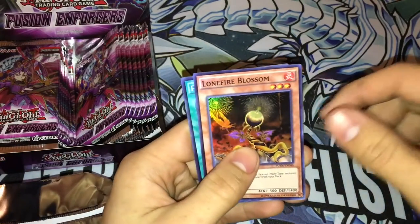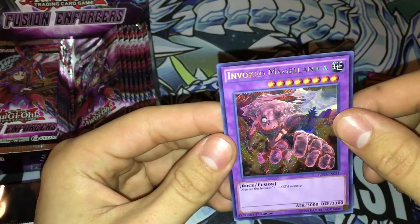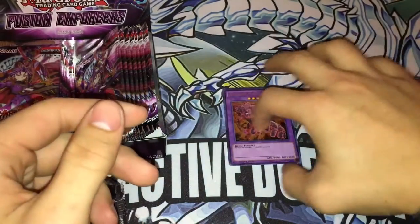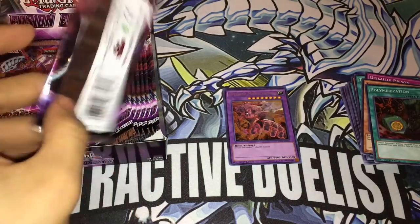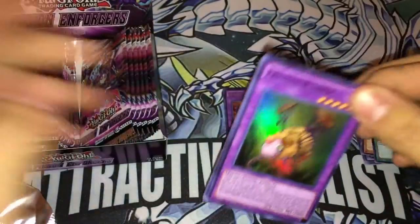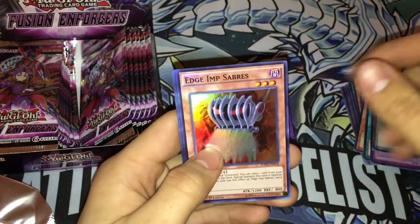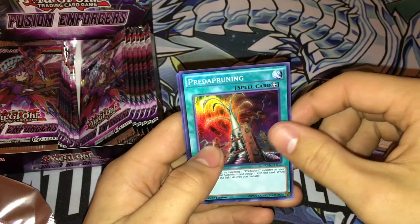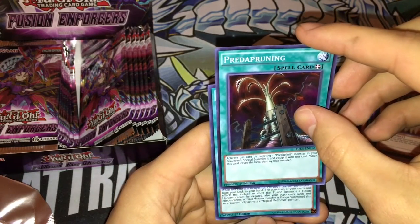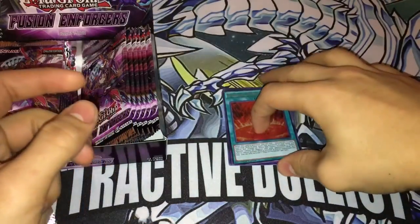We got Frightful One, Frightfur Owl, Lone Fire Blossom, Polymerization old style, and we got the Invoked Megaelania — I don't know how to say that, guys, I'm so sorry I butchered the name. Sorry if you hear anything in the background — it's my dog, he's always trying to find something to tear up. We got Frightfur Sheep. Then Fusion Recovery, Edgimou Sabres, Predator Plant, and we got the Invoked field spell — Magical Meltdown. Pretty nice.